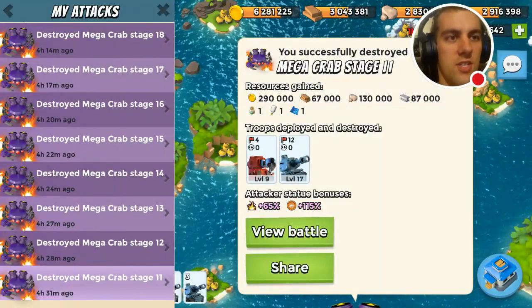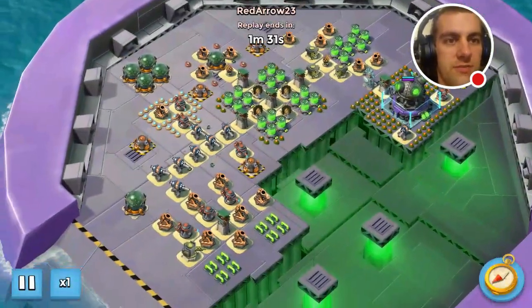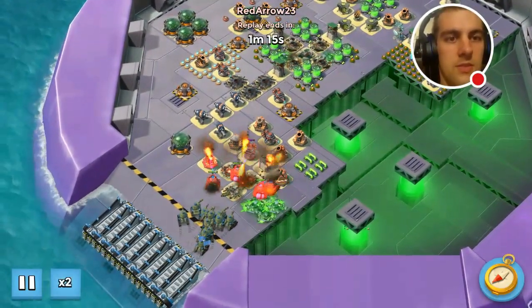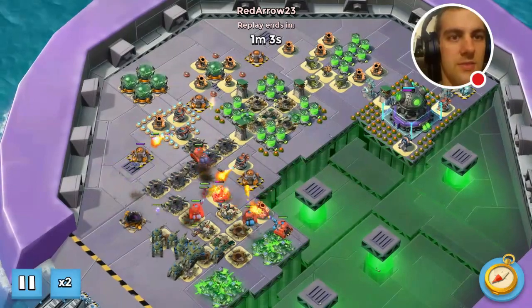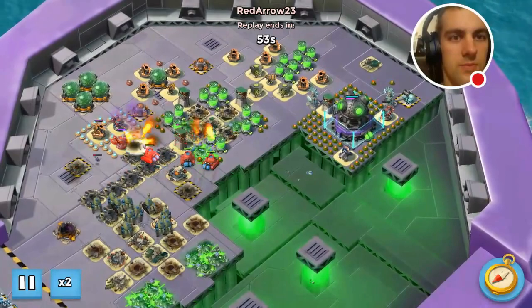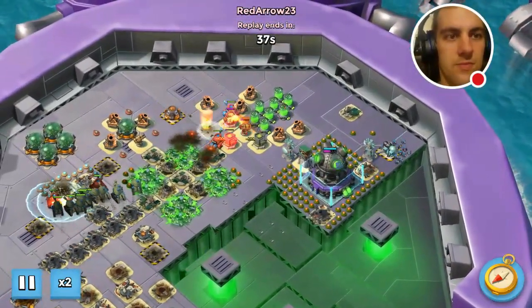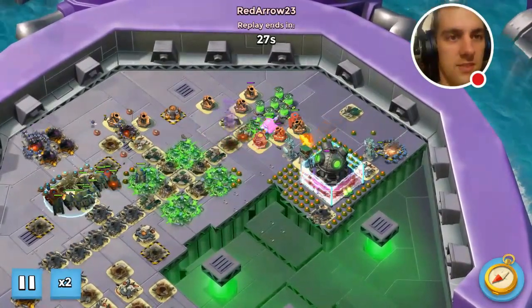Alright guys, let's check out stage 11 of the Mega Crab. Still using skanks at this stage. Burned it up. We're able to do quite a lot with the GBE here, which is good. Get rid of that shield generator before the skanks get there — it should help.